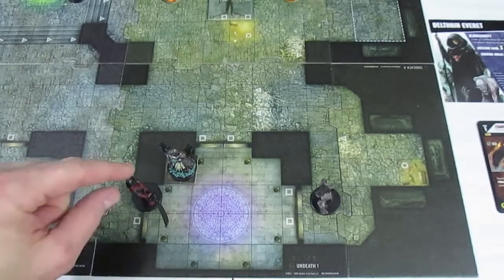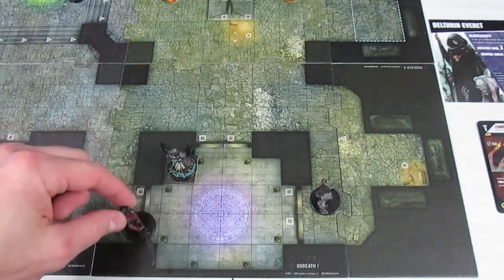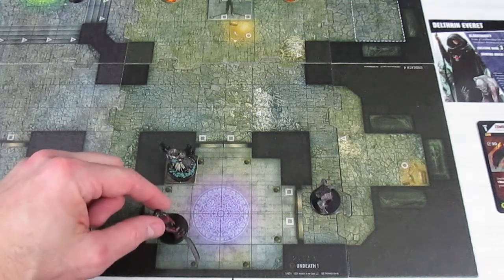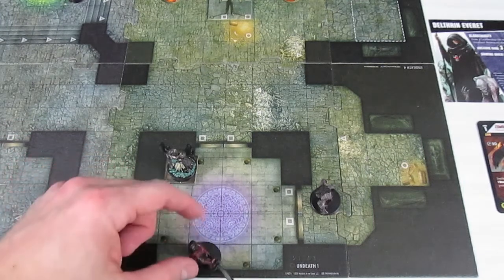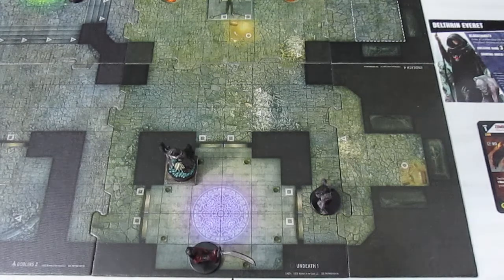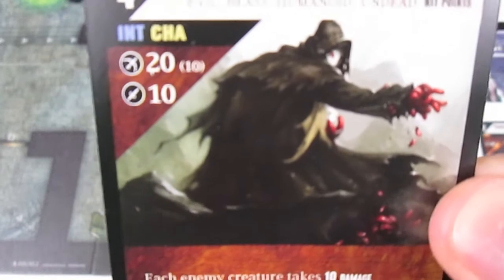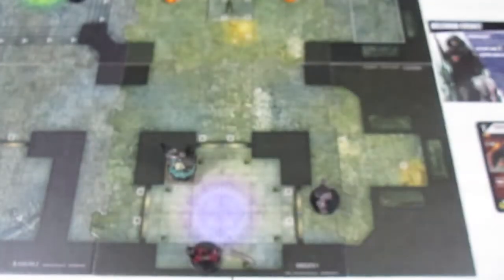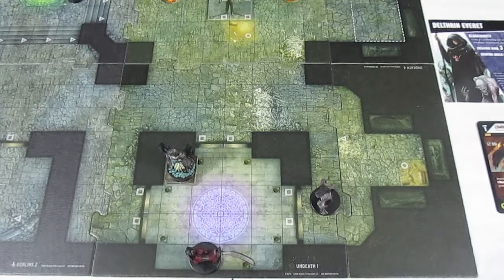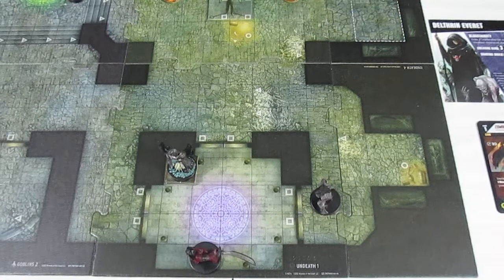The Disciple of Chaos shifts the adjacent enemy five squares — one, two, three, four, five — into this space. Because he's not tapped, he then makes a ranged attack. Looking at his card, he has a ranged attack dealing 20 damage at a range of 10. That will tap the character, so he makes a ranged attack against the Hobgoblin Soldier.